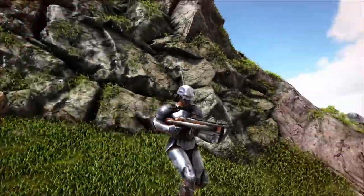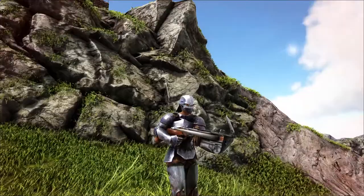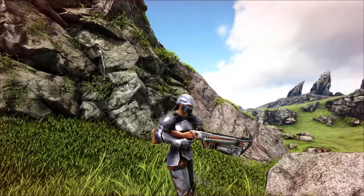Hi everybody, it's FatFrog and today we're going to show you how to use the grappling hook in Ark Survival Evolved. You're going to need to shoot it from a crossbow. You're going to need to be level 47 in order to learn the Engram. It's going to have to be crafted in the Smithy.